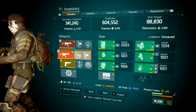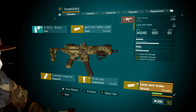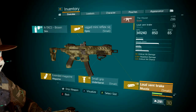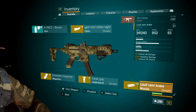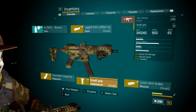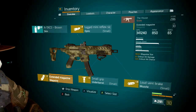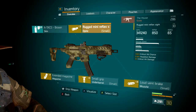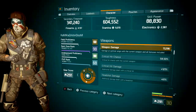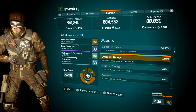Moving on to the secondary: when you reach that second health segment, switch over to your Unforgiving Deadly. Mine has Loud Vent Break, Small Grip, Extended Mag, and Mini Reflex Sight. On the Loud Vent Break: 19 crit damage, 5.5 headshot damage, 3 crit chance. On the Small Grip: 19 crit damage, 5 reload speed, 2.5 stability. Extended Mag: 118 mag size, 4 crit damage, 3 crit chance. Mini Reflex Sight: 7.5 crit chance, 5.5 headshot damage, 4 crit chance. In total for the Unforgiving Deadly: 54.5 crit chance and 121 crit damage.